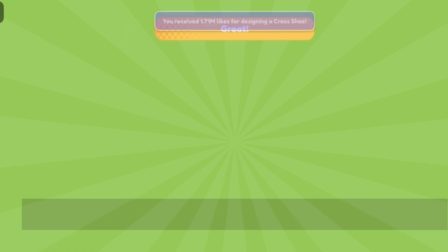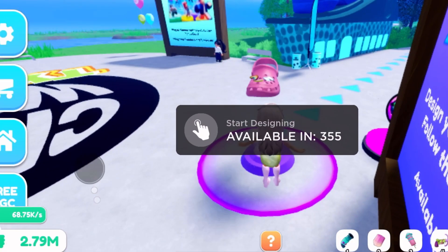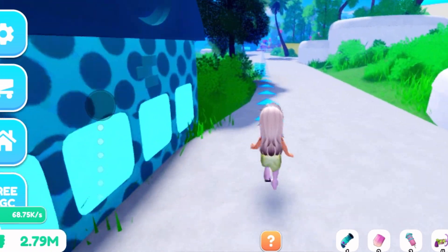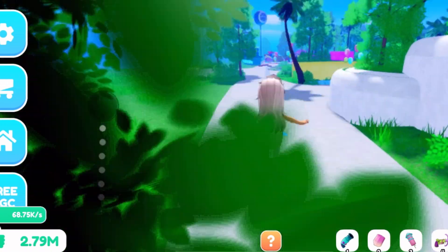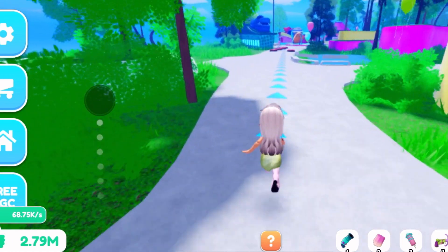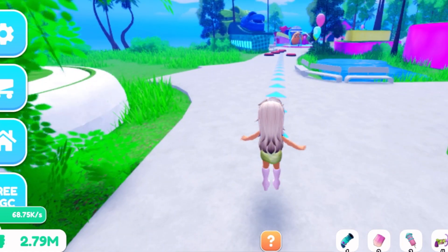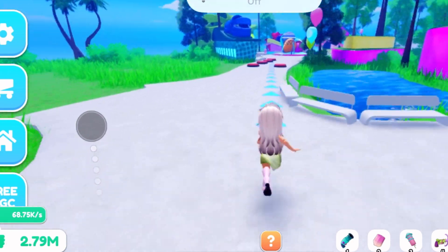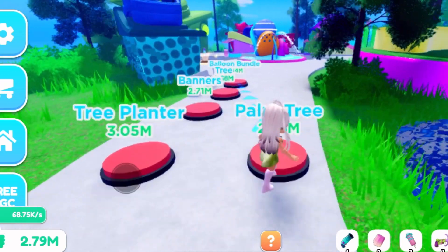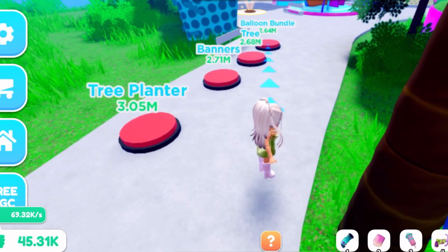The trending theme is colorful, so we're designing another croc, publishing it, and getting more points. The deeper we get into this tycoon, the more expensive these buttons become. I have 2.79 million — that's probably not going to get me very much, but I'm definitely trying to get across here as fast as possible. Oh my gosh, all of these are two million, three million and I only have 45,000 right now.